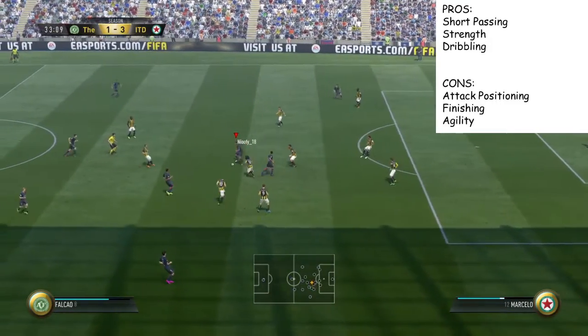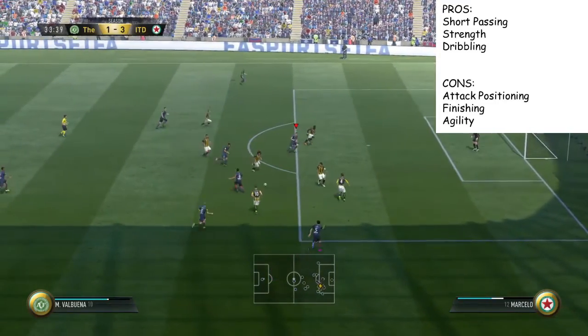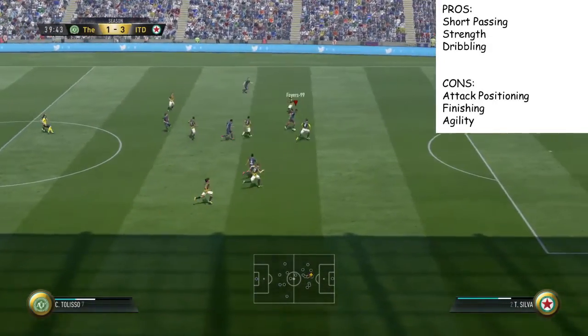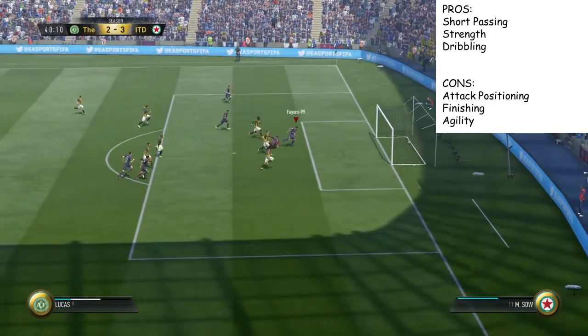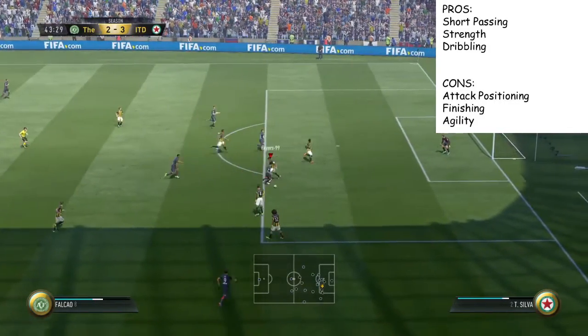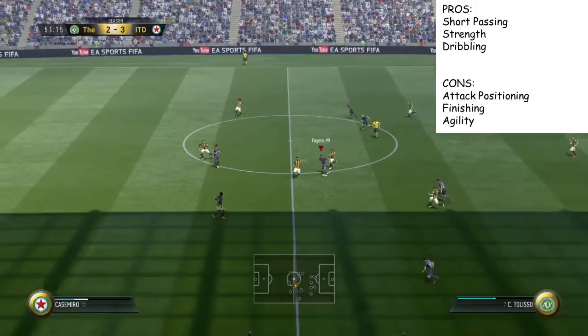Dribbling next up — probably a surprising one for a lot of you. He goes past his man. I'm not saying close dribbling — he's not very good at close dribbling — but he's very good at weaving in and out. Controlling the ball is there. His agility's not there as such, but his controlling the ball and going past someone just by touching it is there. Definitely not saying the agility's there, because it definitely isn't.